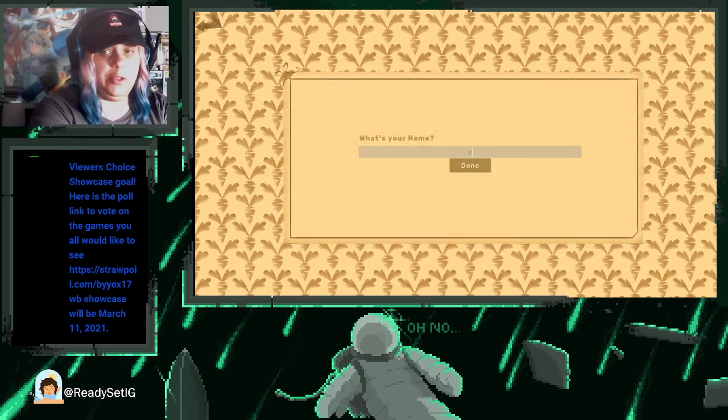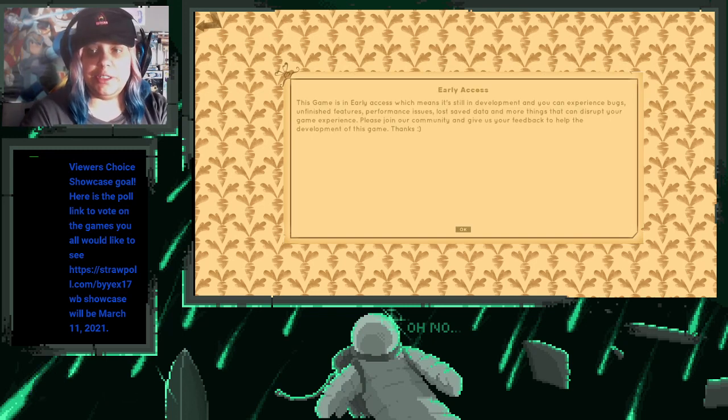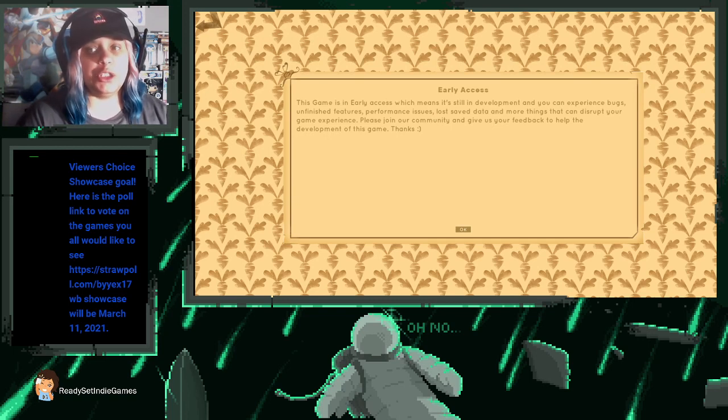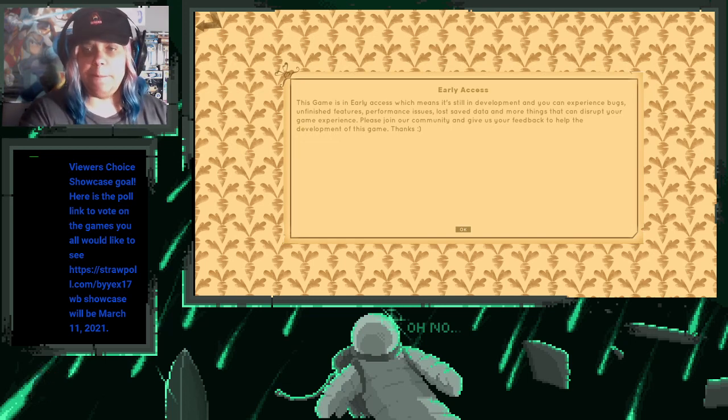What's your name? The name is Ready Set — let's see if it'll let me do the IG. Nope, so we're going to go 'Ready Set' and hit done. This is an early access game, so I will read this: 'This game is in early access, which means it's still in development and you can experience bugs, unfinished features, performance issues, lost saved data, and more things that can disrupt your game experience. Please join our community and give us your feedback to help the development of this game.' So this is an early access game, which is totally fine — just know that there may be some bugs and what you're seeing in this footage may or may not be in the final version of the game.